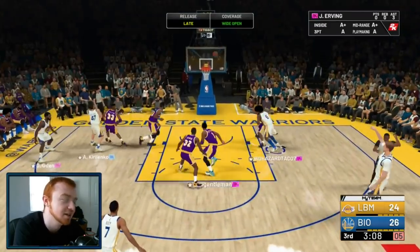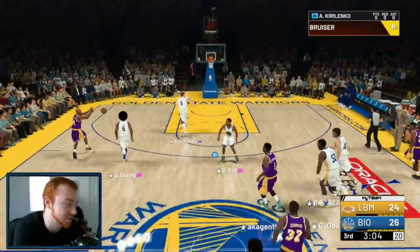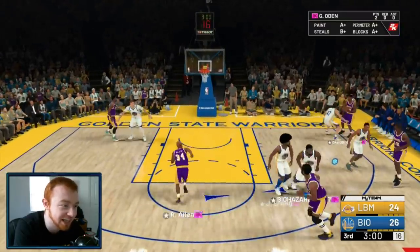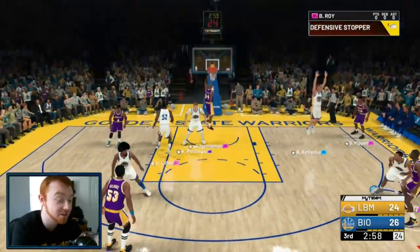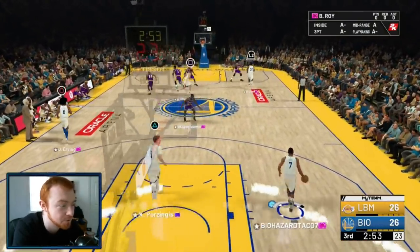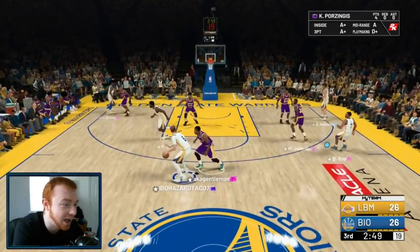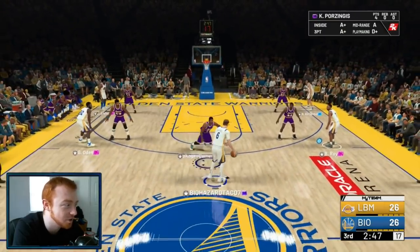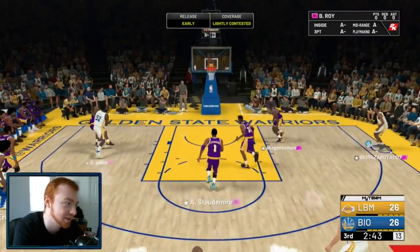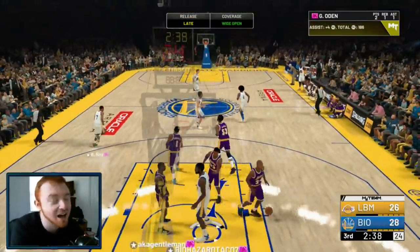Easy pick and fade right there. I hate when 2K does this — I told y'all, they're in like full drag effect. My players are just not doing what I want them to do. This is the stuff that really pisses me off with this game. Wide open Dr. J — we're going to brick that. Brandon Roy, wide open — finally getting a jumper to fall. Honestly, this is on me. I should have called a timeout a long time ago. If you find that your offense is struggling, just call a timeout and reset.